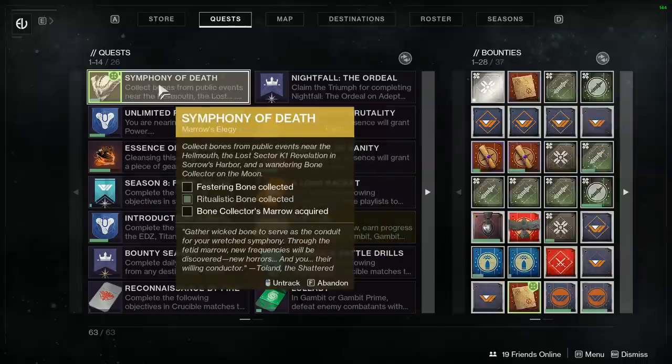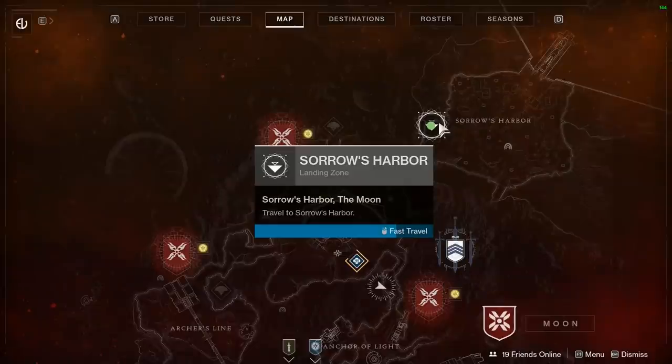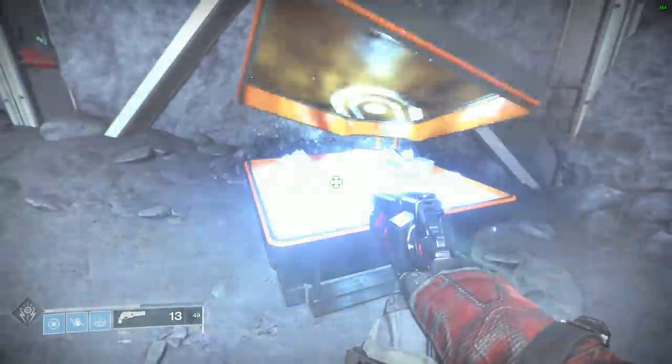Head over to Eris Morn and get this underway. You're going to need three pieces of bone: some bone marrow, some ritualistic bone, and a festering bone. They're pretty easy to get. You get one from the Hellmouth Public Event, which is a witch summoning — very easy to do. Complete the witch summoning and get that piece. The next bone you get from a Lost Sector — the one with the crystals — just play through the Lost Sector and you're going to get it. If you need a refresher, Soros Harbor has the Lost Sector you need. Complete it and make sure to open the chest so you get your bone.